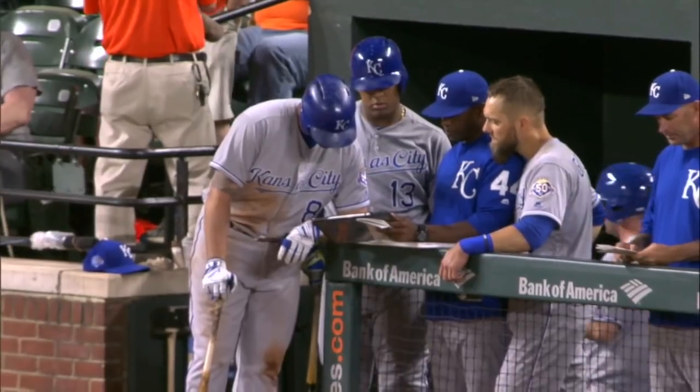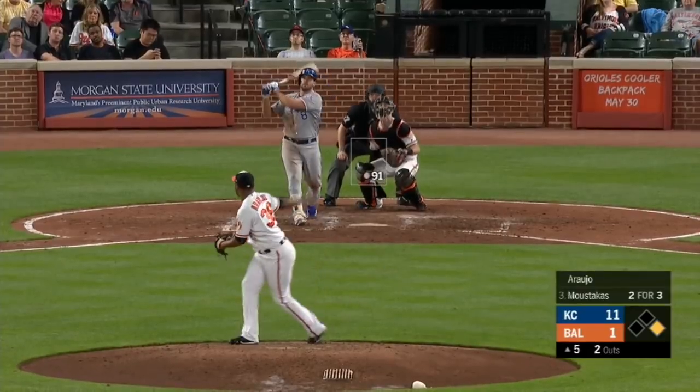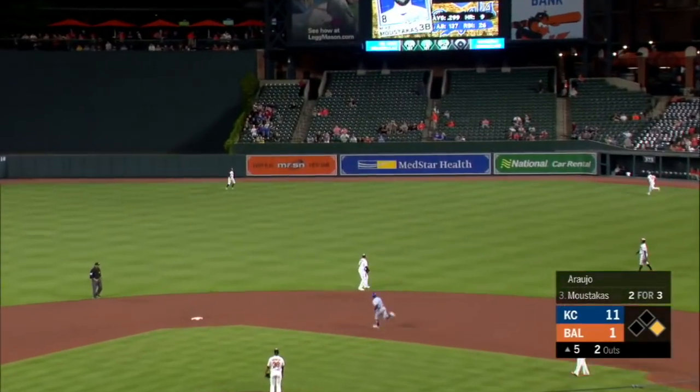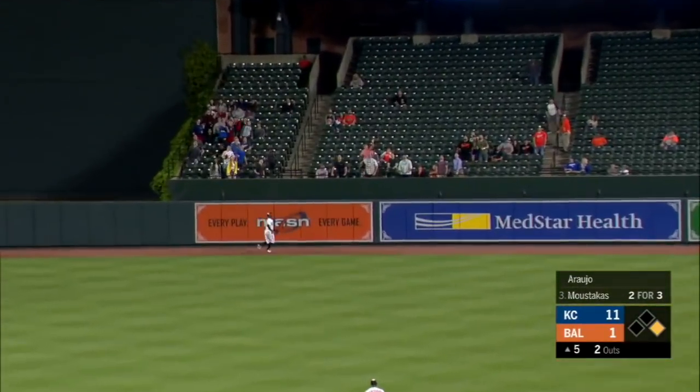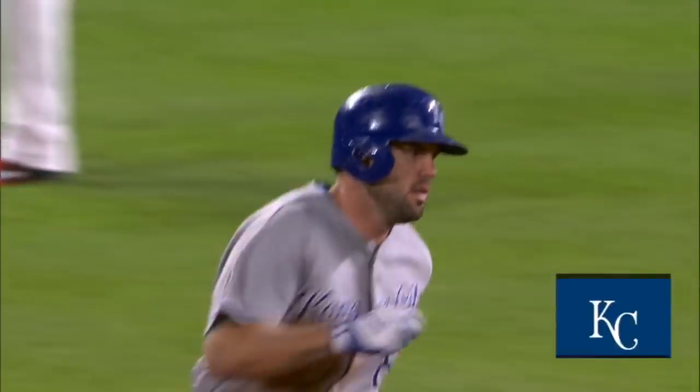11-1, Kansas City with the lead. We're in the top half of inning number five. Mike Moustakas is the batter — he hits it deep to center field. Adam Jones leaps, it is over his glove, and Mike Moustakas hits his second home run of the game and the fifth for the Royals tonight.